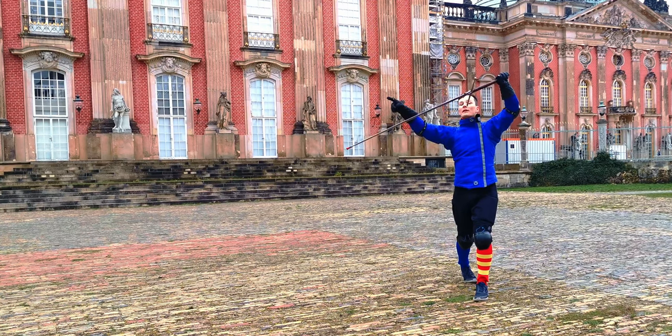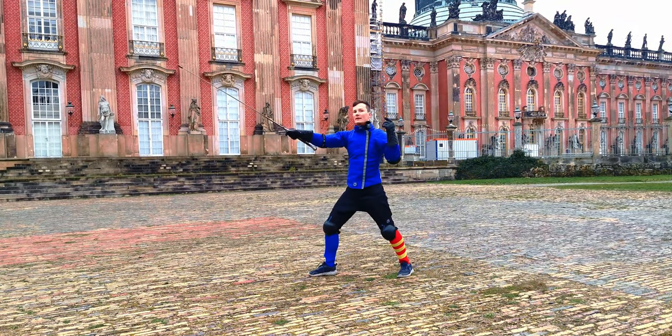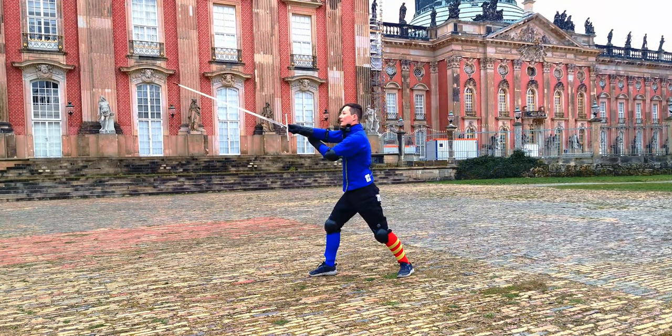Then from there we extend the left once again, going into Guardia d'Entrare, and now the actual play begins. If there's an opening on the inside of our opponent, we thrust a Ponta in Crossata to the inside — the other side as in the ninth part. From there we get parried towards our right.